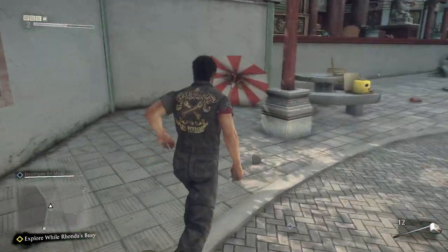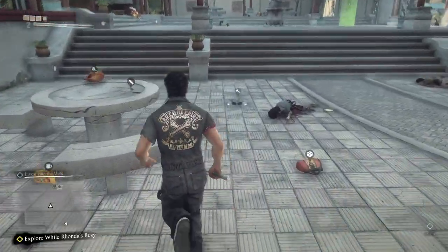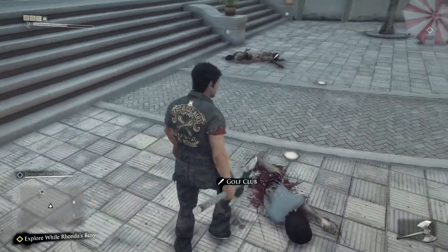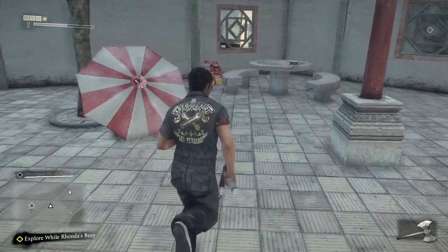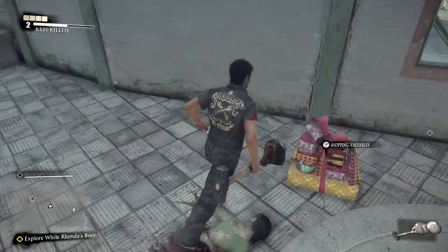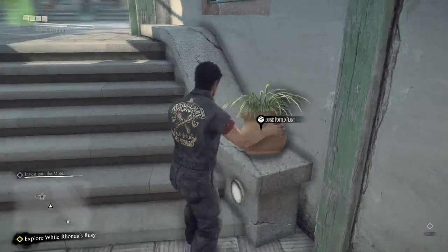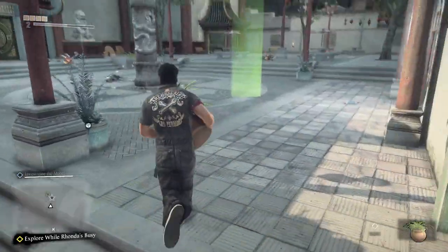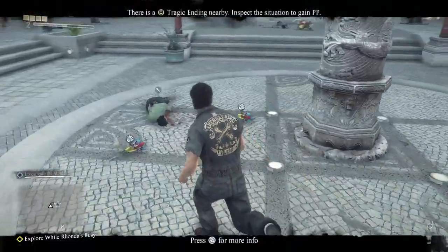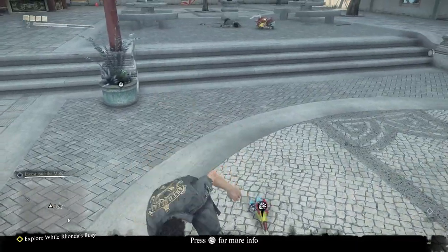Once you are outside in what's kind of like the Chinatown area - it's like a temple or something - you will find the battle axe for some reason in the middle. Then over here you should find the shopping valuables as well as some cake if you need it. You have the round potted plant here - once again with those plants make sure you get it if you are unsure. You have the rocket fireworks in the middle, and you have the spear which is a little hard to see but it's there.